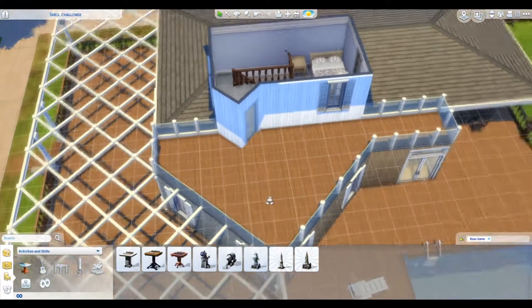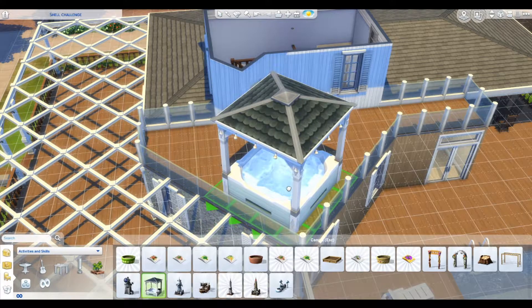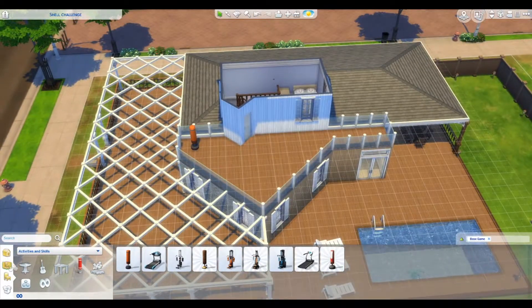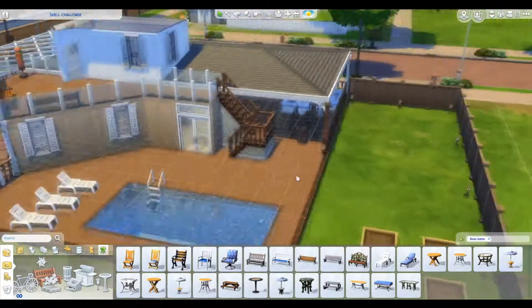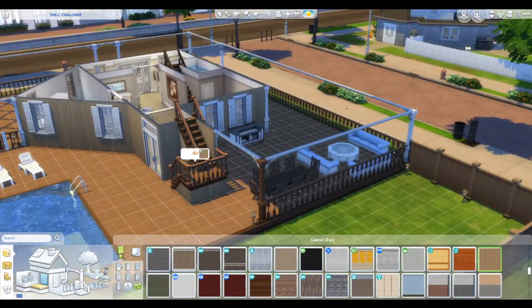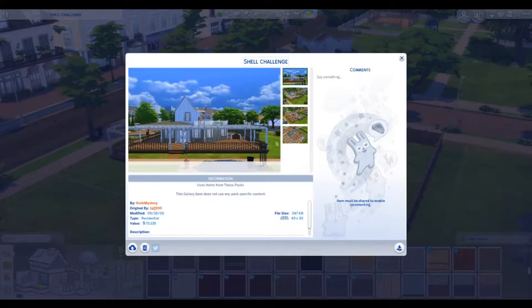I had no idea what to put on this top patio or balcony — I found the chess table by the way. So I put in some fitness stuff, a hot tub — which is so huge — two benches, and a staircase. All of this should be usable and sims can walk around the entire house; I don't think I did anything that was very inconvenient to sims' pathfinding.